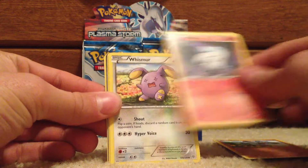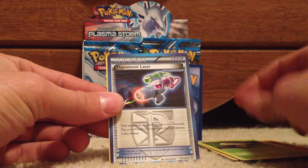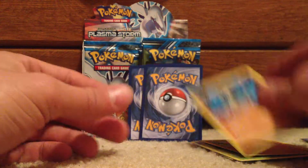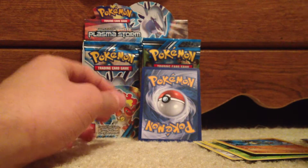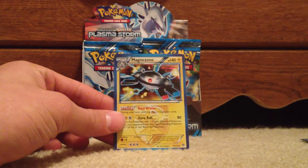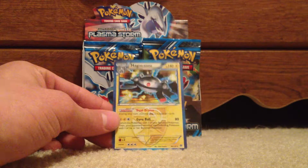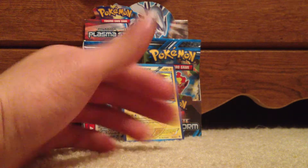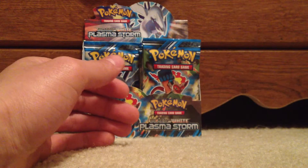Rhyolu, Litwick, Whismur, Coughing, Fungus, Hypnotoxic Laser, Simicea and Lucario. Reverse is a Fungus and Rare is a Magnezone Hollow — that's the good playable one for all you players out there. Magnezone Hollow.